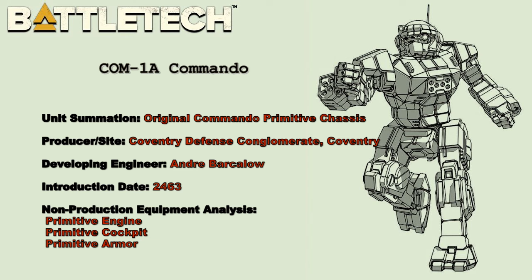The prototype, the COM-1A, was built with a single Odin heavy laser as its only weapon, which was later found to have a critical flaw. The persistent heat from the laser would cause lubricants in the mech's right hand and wrist to decay, causing its arm to seize and operate improperly.